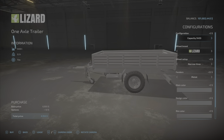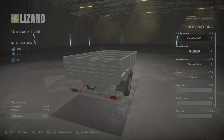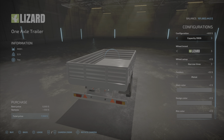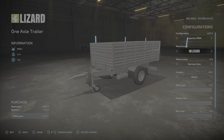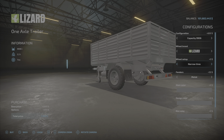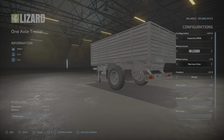Here we are in its basic form — capacity 9906 — or a bale trailer. So let's go with this one for now. We have a few choices with tires: Lizard and Continental. With Lizard you can get the narrows, twins, chunky tires — there's a few choices in there. With Continental it's just the wide.